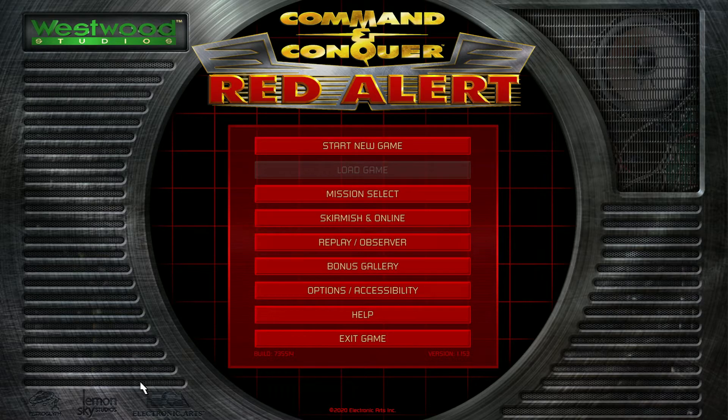Red Alert released originally about a year after Command & Conquer Tiberian Dawn came out. It was at the time considered a prequel to that first game, and would eventually go on to hold a rather unique place in gaming in that it was the first installment in two different franchises. So it is a canonical intro to both the Tiberian universe and the Red Alert universe.